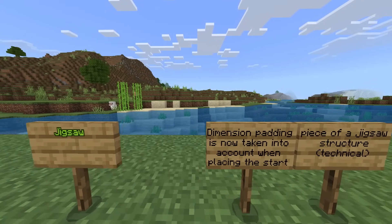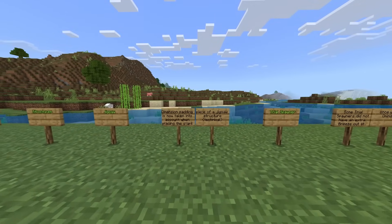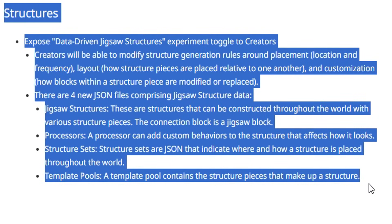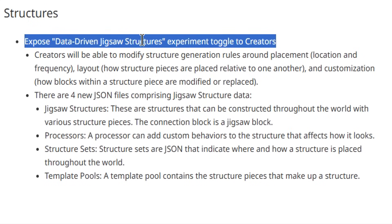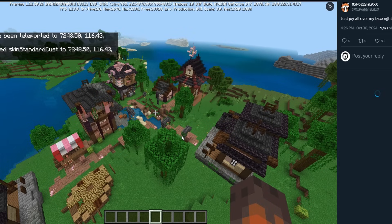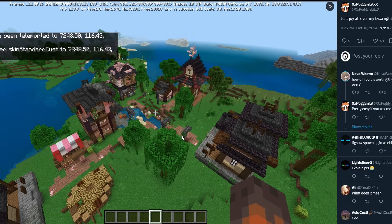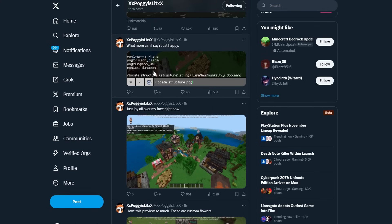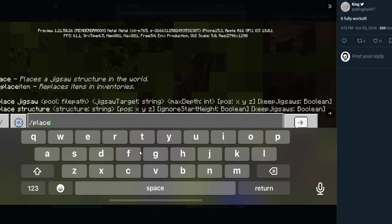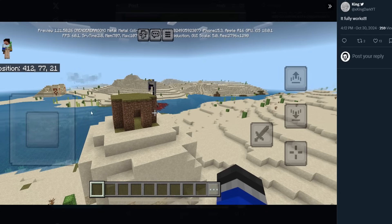Structures — the jigsaw: dimension padding is now taken into account when placing the start piece of a jigsaw structure. This is really huge for creators, giving them the ability to copy and paste their custom structures. Poggy posted about this saying 'just joy all over my face right now.' The custom builds they've made can now be copied and pasted, which means when they make custom add-ons, this is going to be so much better. Jigsaws have been in Bedrock for quite some time, but I don't believe they've had this kind of power — to the technical community this is huge.